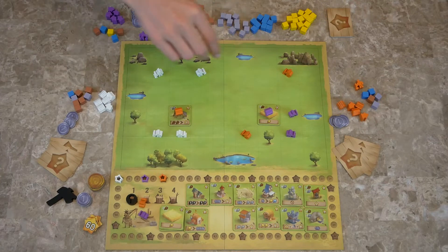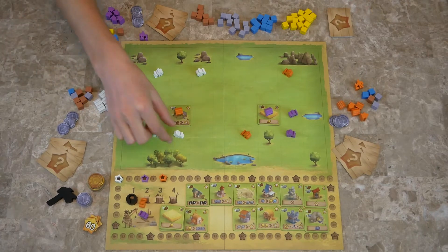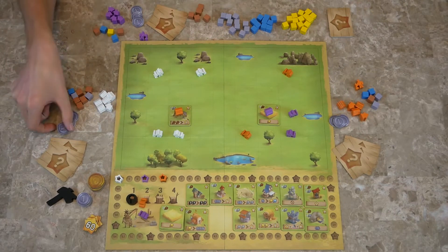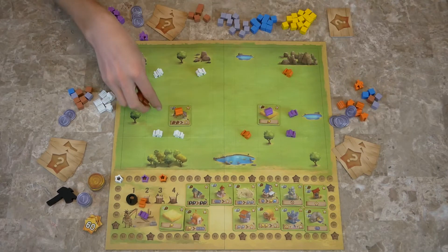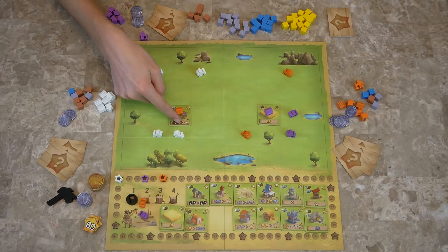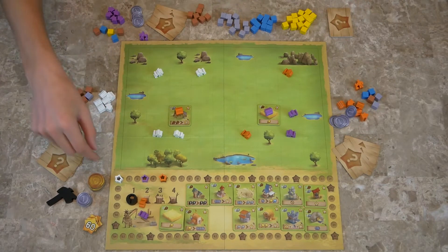White is going to go there — this is the last turn of the round, so you have to make sure that you have resources at the end, or else you get negative points. We're going to go there and get two wood, then use orange's building. So we pay orange a coin, and then we turn two wood into three points — two wood goes into the bank, and you get three points.